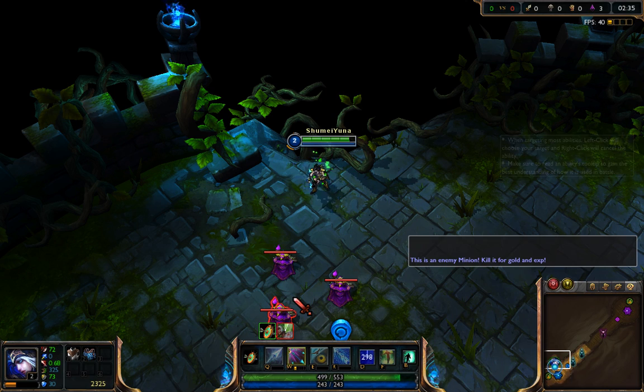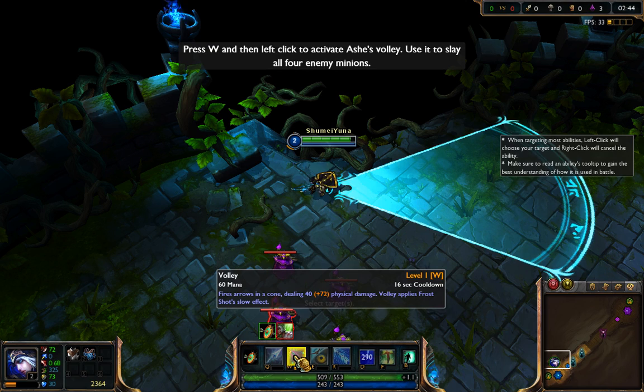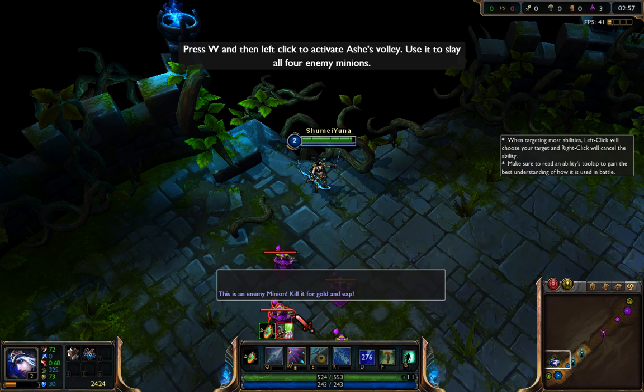Replenish your Champion's health by clicking on the Heal spell. I've summoned another group of Training Minions. This time, use Ashe's new Ability, Volley, to strike all the enemy Minions at once. Select the Volley Ability by left-clicking on its icon. Next, confirm your Arc of Fire by left-clicking on your target.